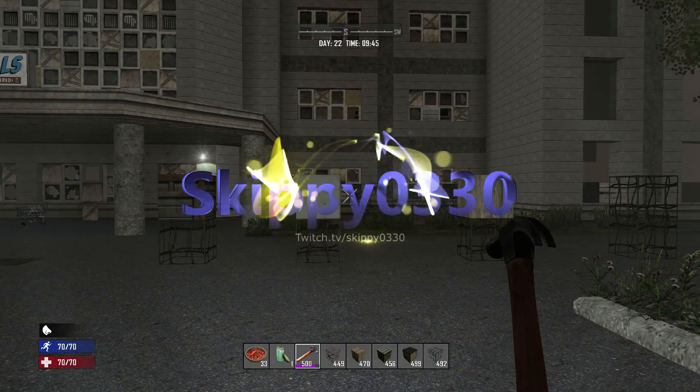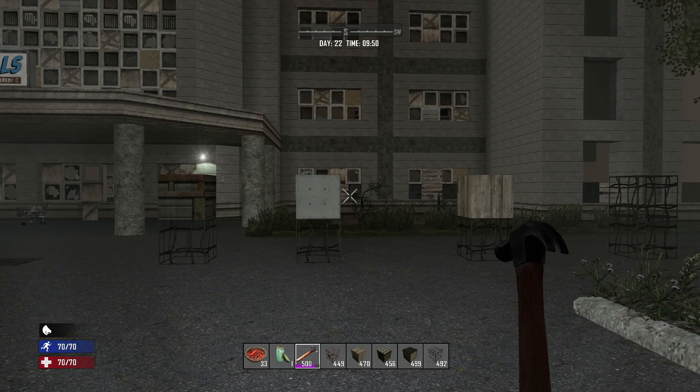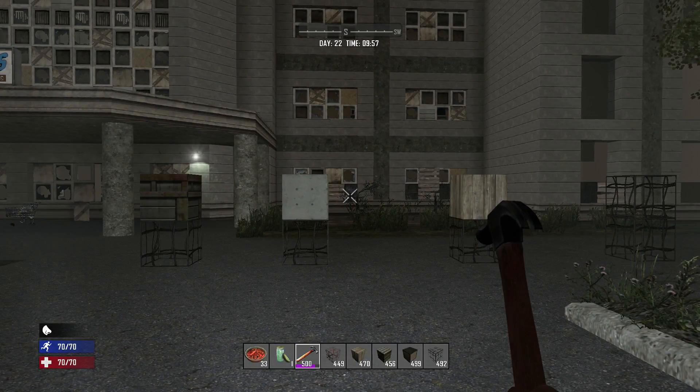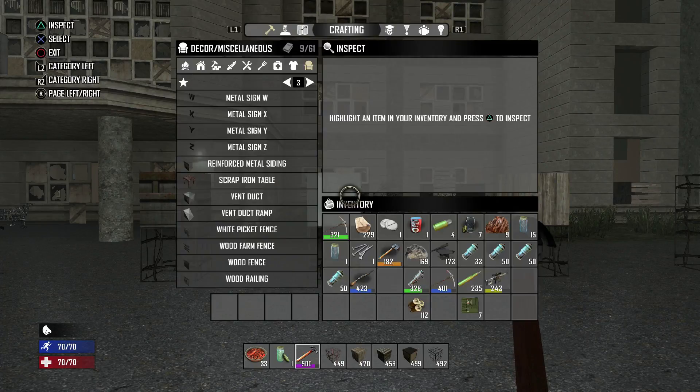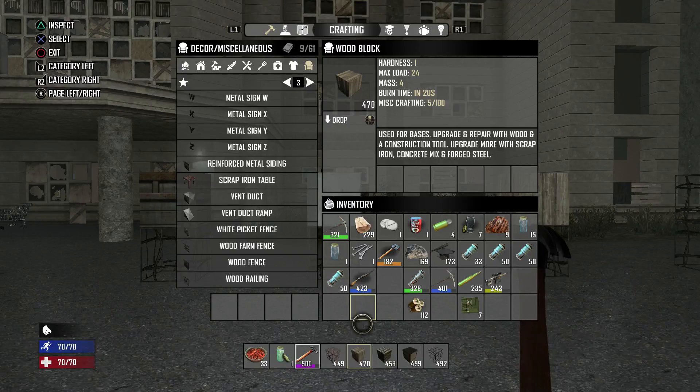Hey guys, Skippy3 here again with a quick tutorial on how physics works, because I know a lot of you have been commenting in my videos that your builds keep collapsing and you don't understand the physics. So I hope I can help you out today. Basically, what we're going to look at is the blocks and how they work. If you go in and inspect a block, like the wood block here, you see it has a max load of 24 and a mass of 4.